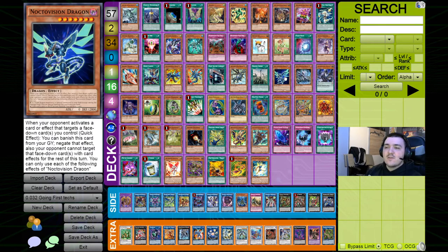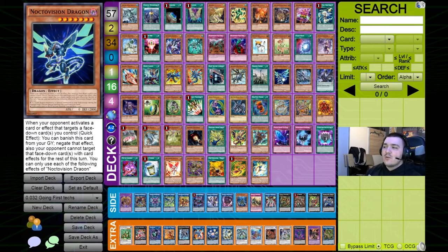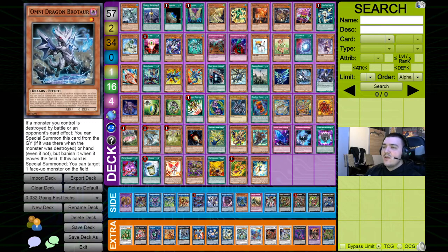Noctovision Dragon isn't a Rokket card but can be special summoned for free from your hand if you summon a dark dragon monster — which you do 100% of the time in the bare Crusadia Guard Dragon combo since you have the LP. If you link it away for a link summon, you draw an additional card, which is extremely strong. If you're playing the Rokket engine, it's even better since all of them are dark dragon monsters — Noctovision is almost a must-play there. Omni Dragon Brotaur is an alternative LP summon target for extra dragon-heavy combos, though I personally don't like losing the slight advantage with him.